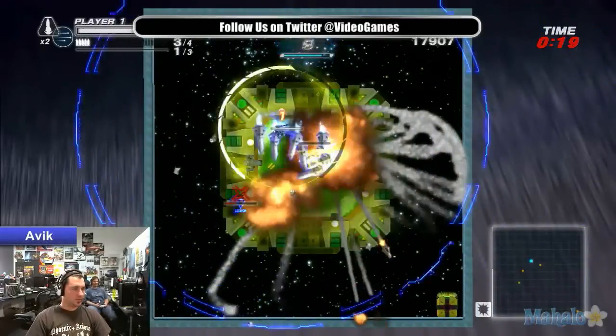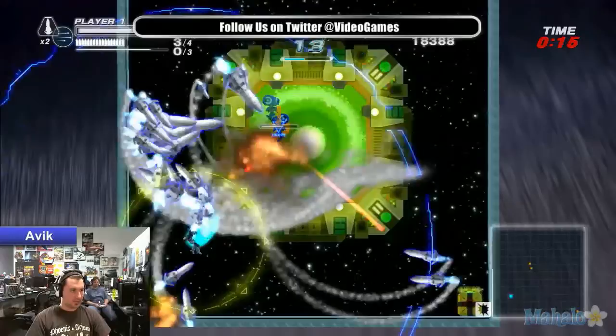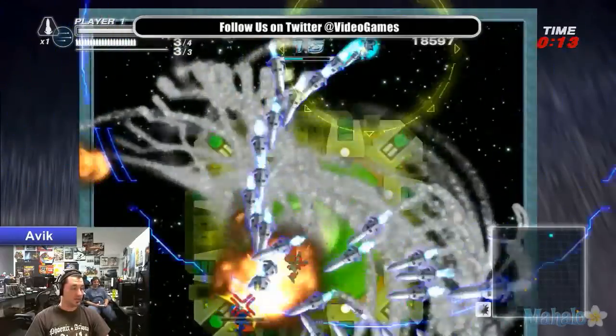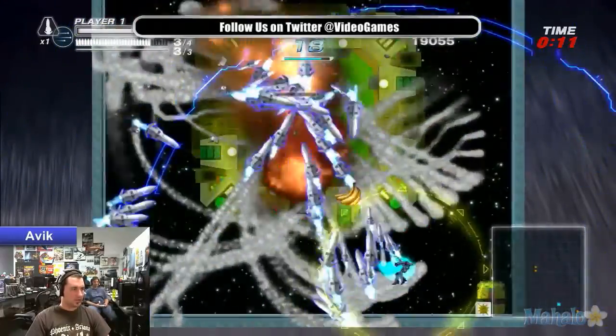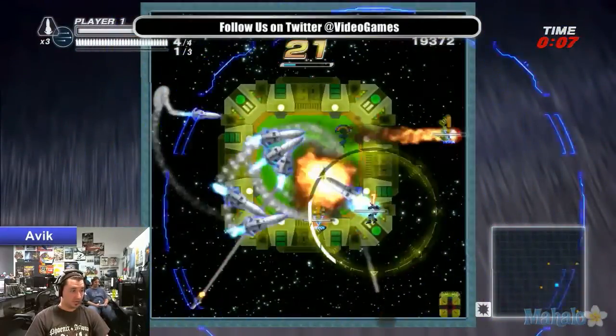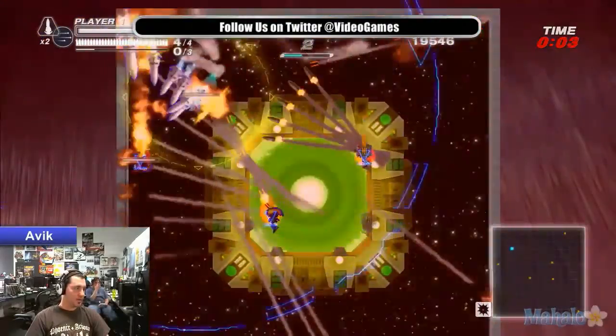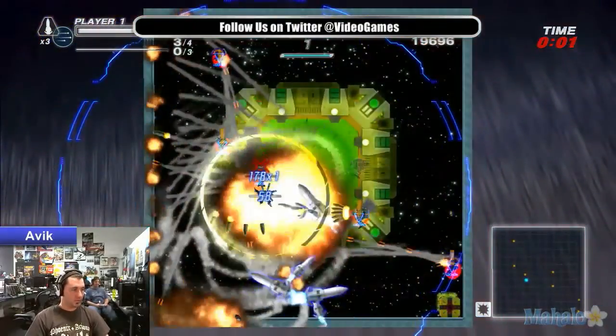Another thing you could do is if you dash at an enemy, you actually knock them unconscious for a couple of seconds, giving you some time to defeat them. Because you will come across enemies that will counterattack almost anything you shoot at them — if you shoot 100 missiles at them, they'll shoot 100 missiles right back. So that's where strategy kicks in and you've got to figure out what to do.